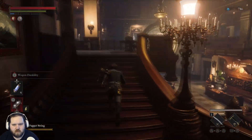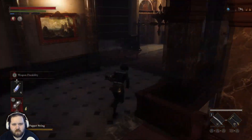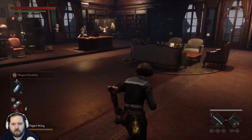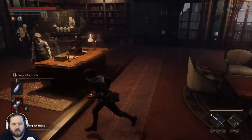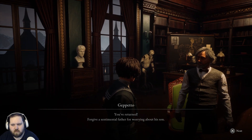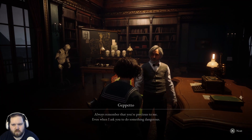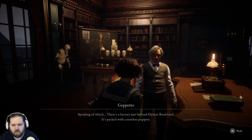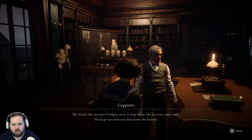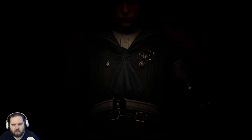He's on the second floor so let's go talk to him. I bet I went the wrong way — yeah, he's back here. 'You've returned. Forgive a sentimental father for worrying about his son. Always remember that you're precious to me, even when I ask you to do something dangerous. Speaking of which, there's a factory just beyond Lycian Boulevard — my friend Vanini, the inventor, went to stop them but never came back. Please go save him and shut down the factory.'